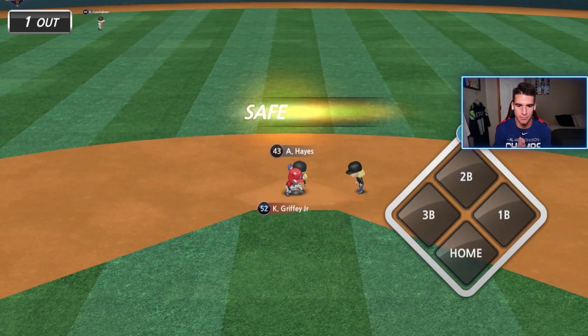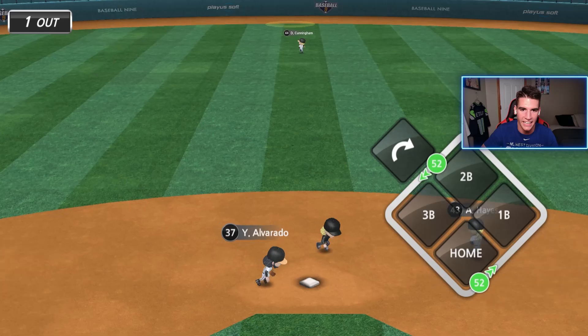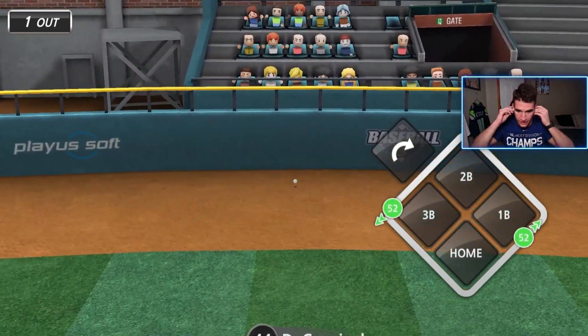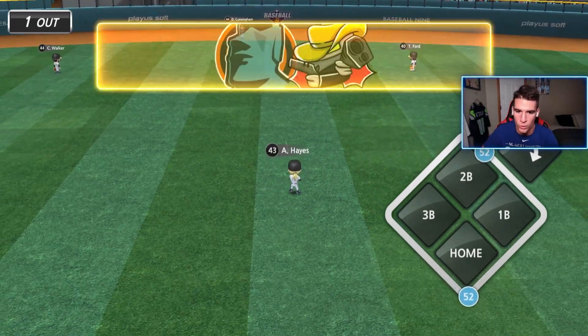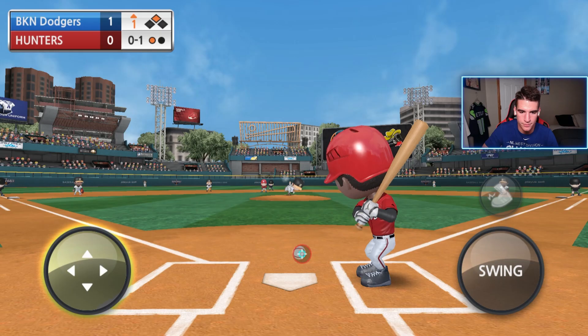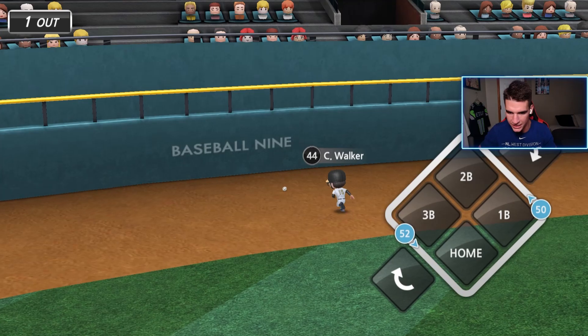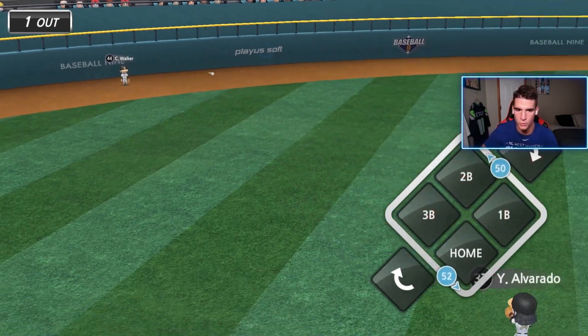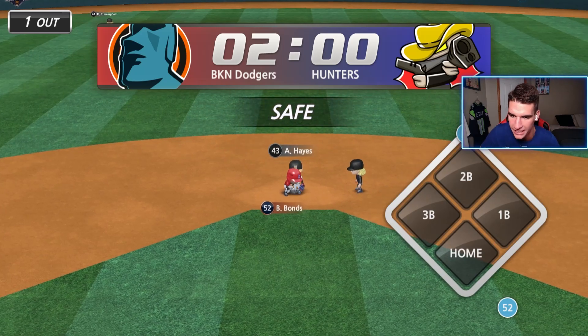But Ken Griffey Jr. gets on base with a nice double. We're going to sit on the off speed. I say that and he throws another fastball. I don't know why this guy decided to change it up and start throwing fastballs when he had thrown all off speed pretty much. Bonds, keep this inning going. That's going to be down two — no home runs yet, but hey, we're getting doubles. We literally have three straight doubles after Jackie Robinson's strikeout to start the game.